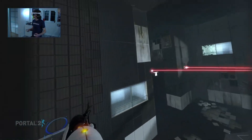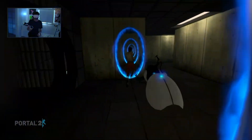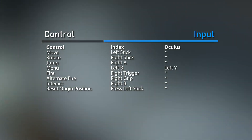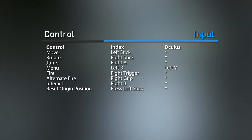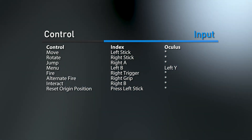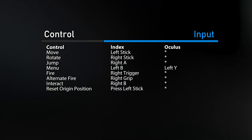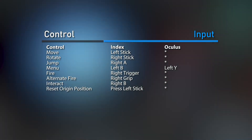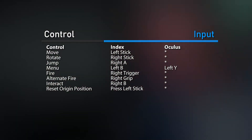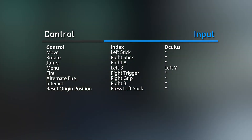For our controls, since this game is pretty simple, so is the default input mapping. It's left stick to move, right stick to rotate, A or right side lower faceplate button to jump, Y or left side upper faceplate button to open the menu, right trigger to fire, right grip for alternate fires or the orange portal, B or right upper faceplate button to interact, and if you want to reset your view, press on the left thumbstick. Keep the reset view control in mind — it's going to come in handy a lot.